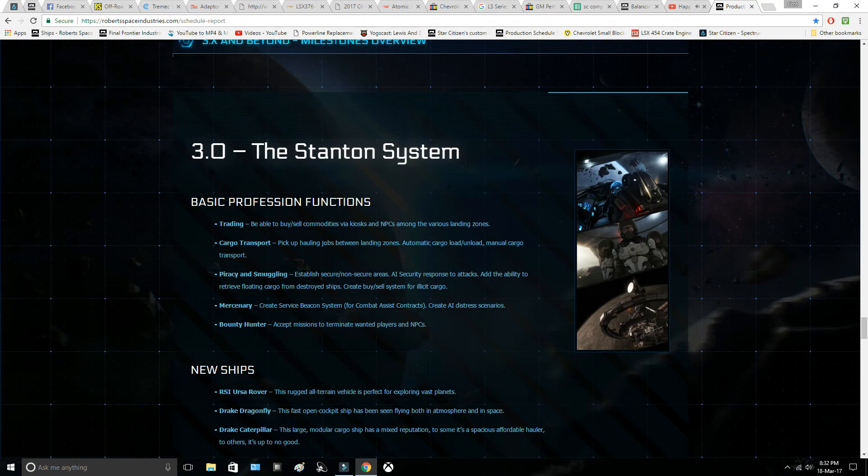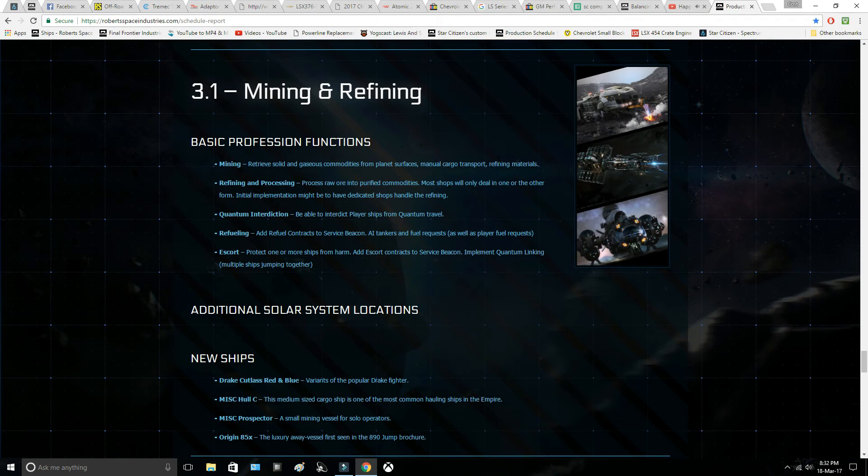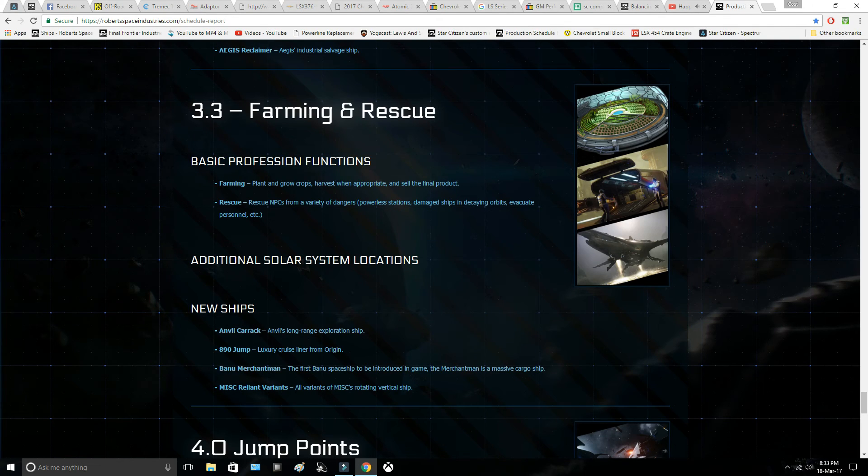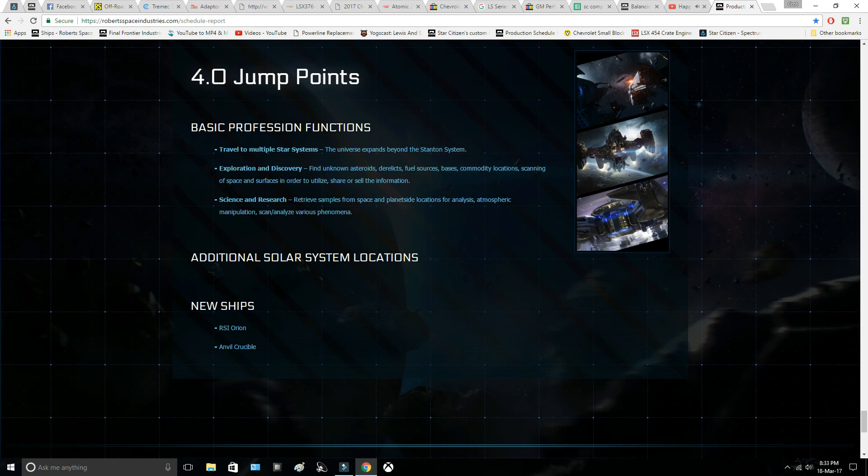To recap the production schedule: 3.0 is the Stanton system with cargo. 3.1 brings mining — if some mining is already in 3.0, I'm curious what 3.1 adds. 3.2 is repair and salvage, which is where the Reclaimer comes in. 3.3 is farming and rescue — I'm definitely going to be farming because I reckon that'll be good money. Then 4.0 brings jump points to other systems, along with the Crucible. I'm curious whether they might bring the Crucible forward to 3.3 for the repair gameplay — we'll see how it goes.